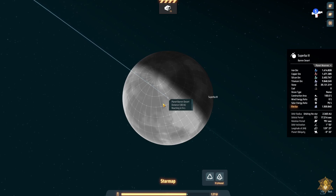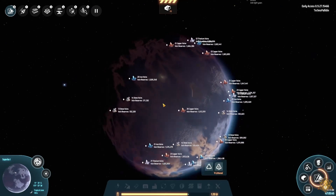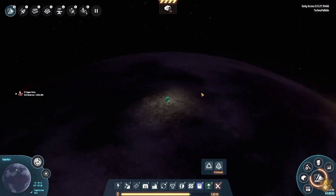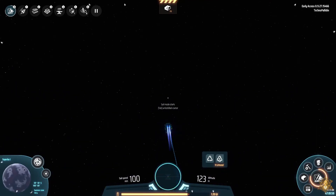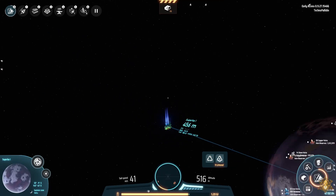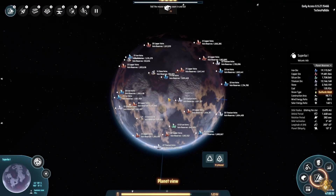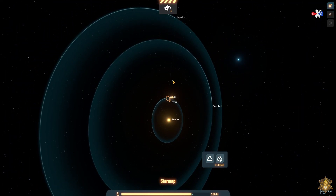I think this barren desert is where we're going to build everything — that'll work out really well. It's got fire ice and titanium, so I should have landed there first because I can have it start building batteries to start shipping. Let's go to planet number three.